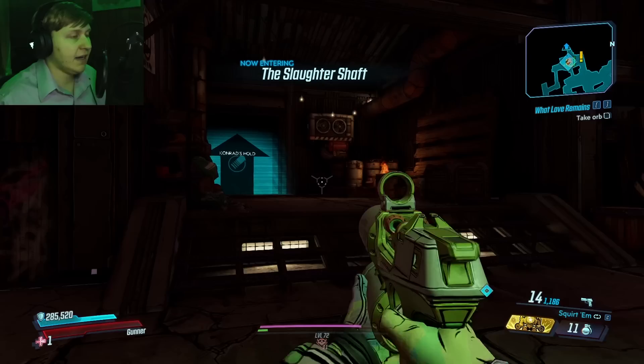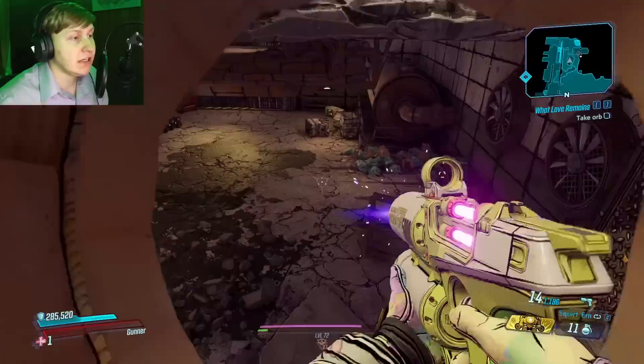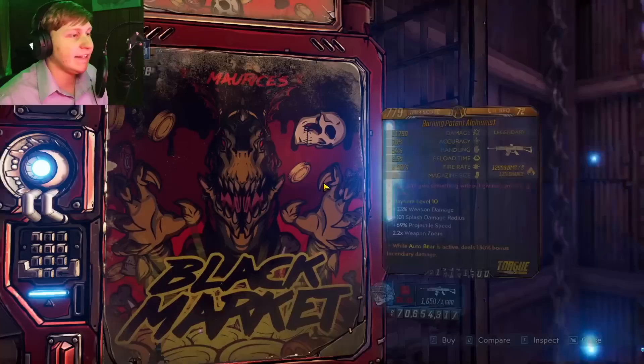Or you can travel to the Slaughter Shaft because the location is directly outside of the Slaughter Shaft. So I'm going to travel to the Slaughter Shaft real quick. As soon as you load in, you want to take immediately forward, go to Conrad's Hold this way. And if you use that method, you'll be directly outside of the black market location, effectively saving you around one to two minutes of time when traveling to the actual black market location because it's literally right here — about five to ten seconds to actually get to.